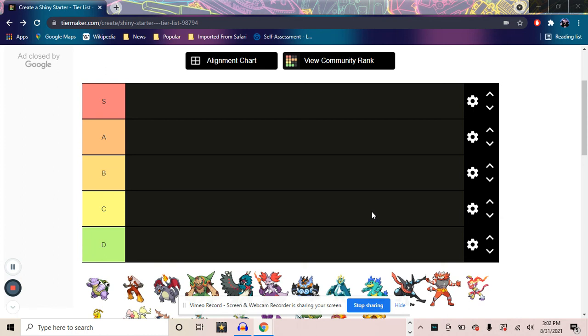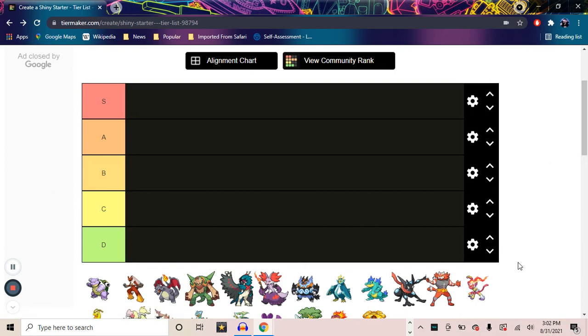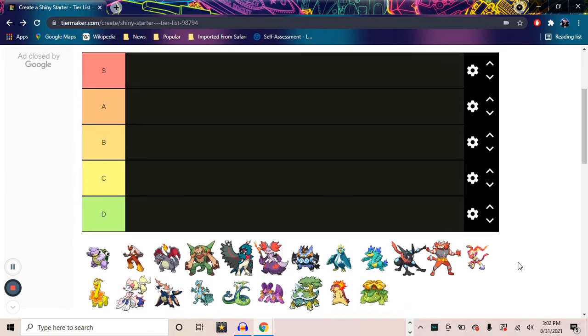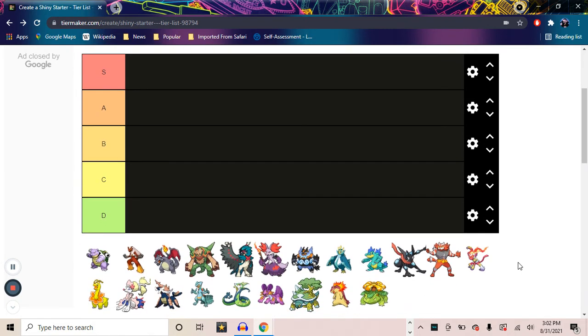Ladies and gentlemen, welcome back to another Planet Uncultured video. I am your host, Mason — one of your hosts — and today we are going to be looking at the shiny starter last evolutions. We are going to be putting them into a tier list, because you do not have enough tier list content on your timeline. I know I've talked about it a few times in the podcast episodes — I'm a pretty big shiny hunter.